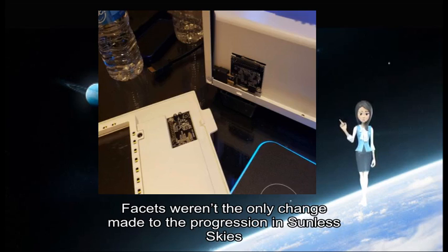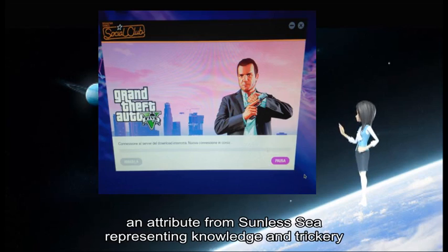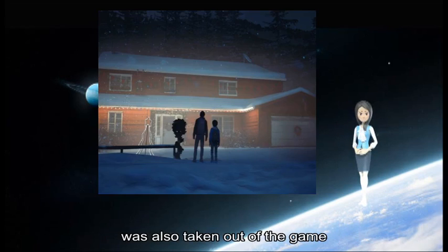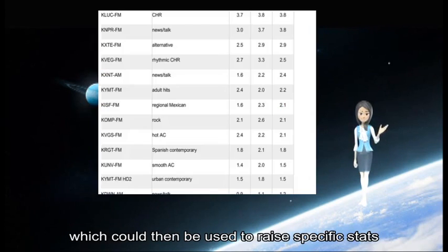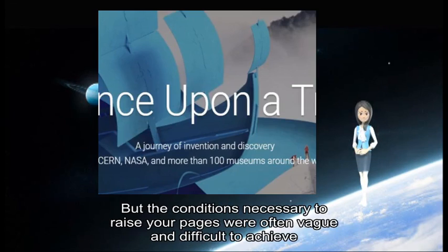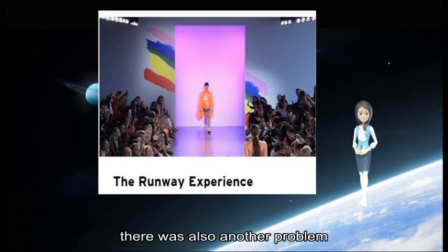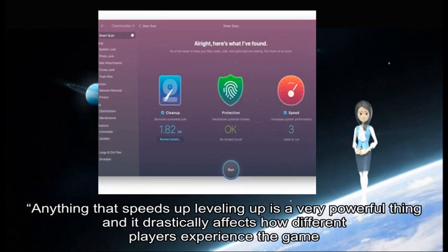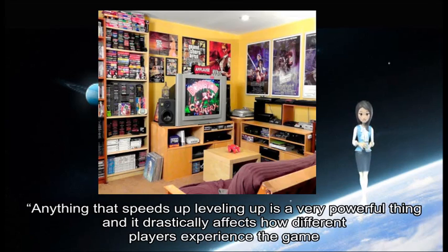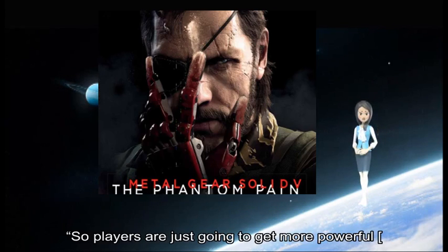Facets were not the only change made to progression in Sunless Skies. Pages, an attribute from Sunless Sea representing knowledge and trickery, was also taken out of the game. In Sunless Sea, players could use the pages attribute to earn more secrets, which could then be used to erase specific stats. But the conditions necessary to erase your pages were often weak and difficult to achieve. On top of this, there was also another problem: anything that speeds up leveling up is a very powerful thing and it drastically affects how different players experience the game, says Gardner, as players are just going to get more powerful, more quickly.